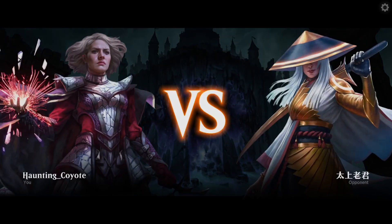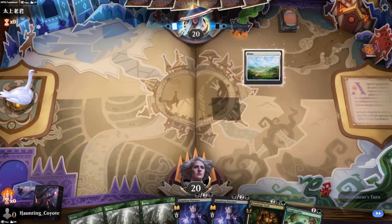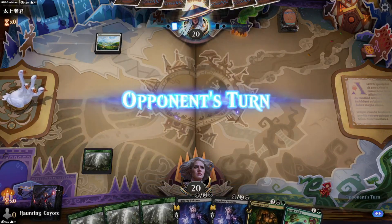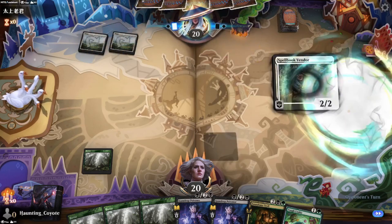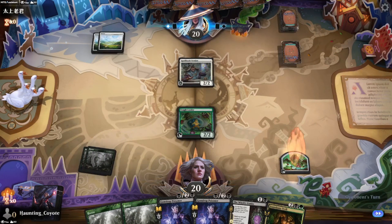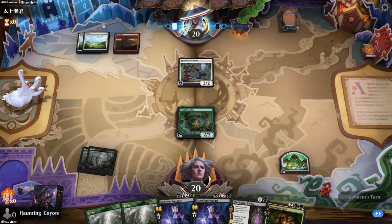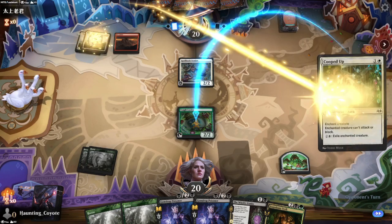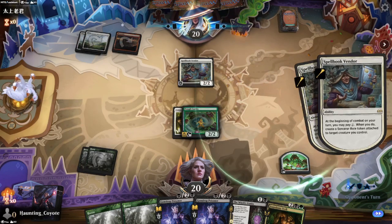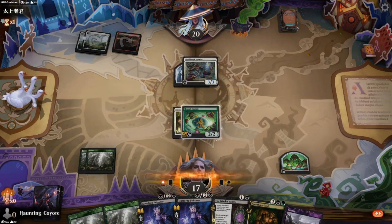Alright, final opponent — not sure what his name is. Opponent goes first. Do we hope we draw into a swamp? We did — probably a mistake. That was a mistake. Hopefully we don't draw a swamp next time. Spellbook Vendor — great card, but we are in trouble. Boros — okay, I like it! If we could get the black mana that would be cool, and there it is.